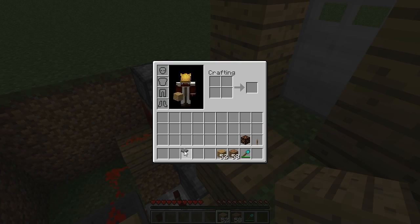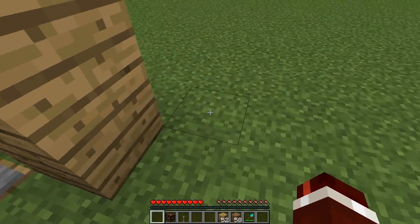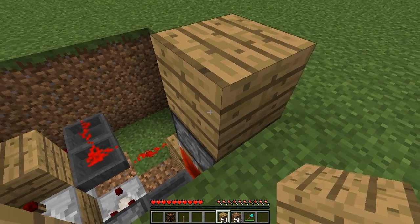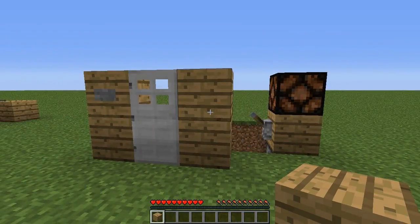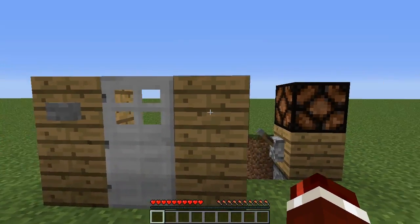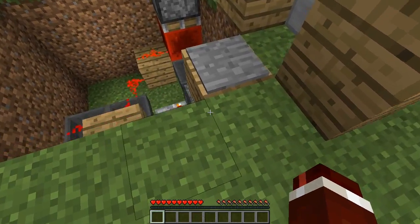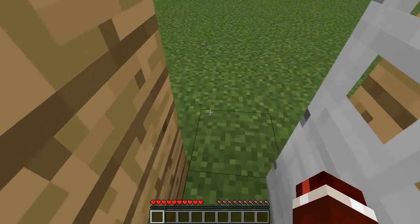Now almost done — get out your pressure plate, your lamp, and your lever. Place your pressure plate on top of the block just after the door, and on top of the piston place a block. Put your lever on the left side and your redstone lamp on top. Also make sure you place a block into the dropper down here or the alarm won't work correctly. To turn it on, step on the pressure plate, right-click the lever, and walk out your door.